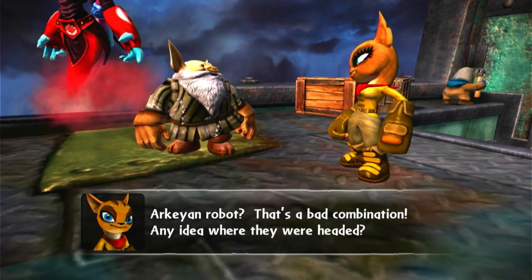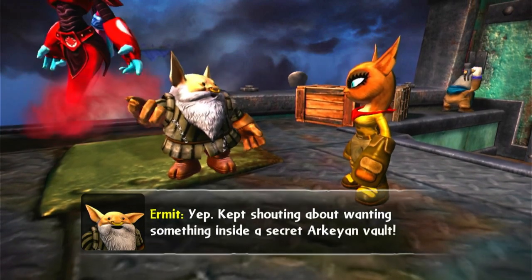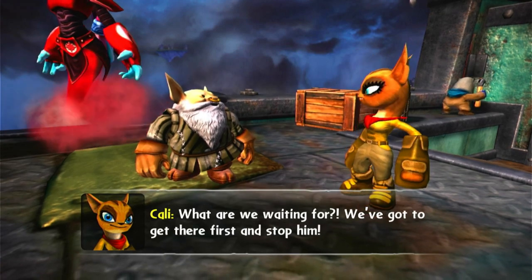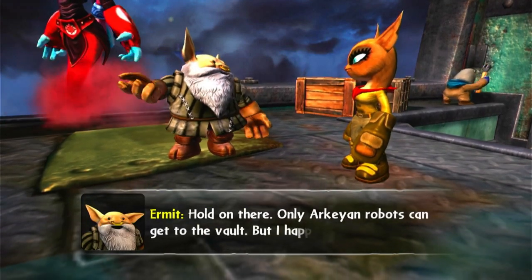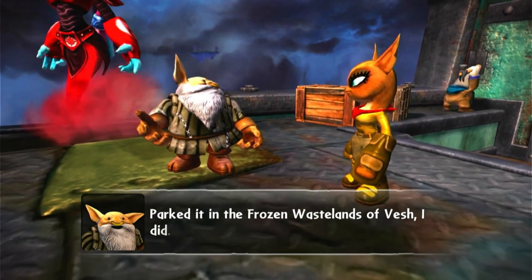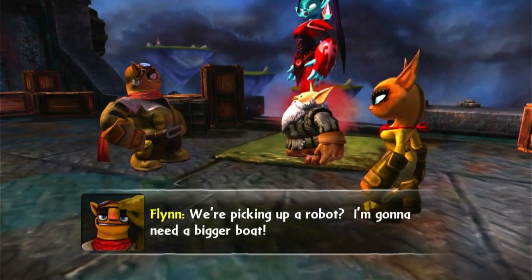Any idea where they were headed? Kept shouting about wanting something inside a secret Arkeyan vault. What are we waiting for? We've got to get there first and stop him. Hold on — only Arkeyan robots can get to the vault, but I happen to have one. Parked it in the frozen wastelands. Just gotta go and get him. We're picking up a robot? I'm gonna need a bigger boat.